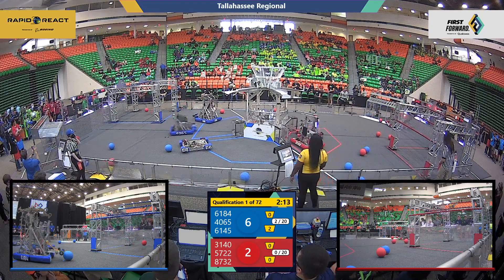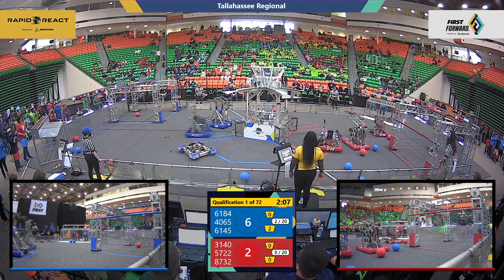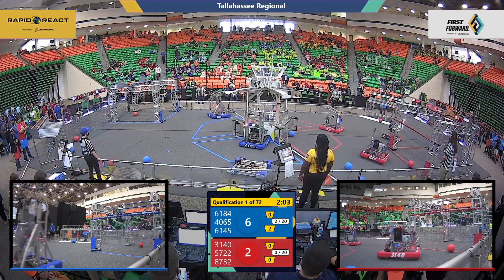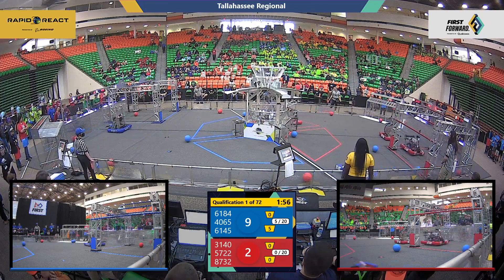Now our drivers take control. Over on red, 57-22 leaping into action alongside their partners, 31-40 on the red alliance. Looks like they'll start to get some cargo in on blue. We've got some cargo into the lower hub already. 40-65 down the field and their partners.